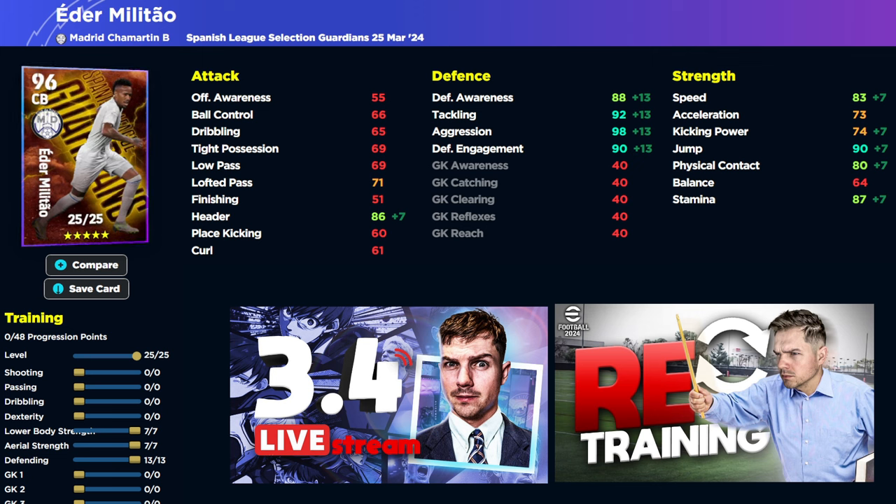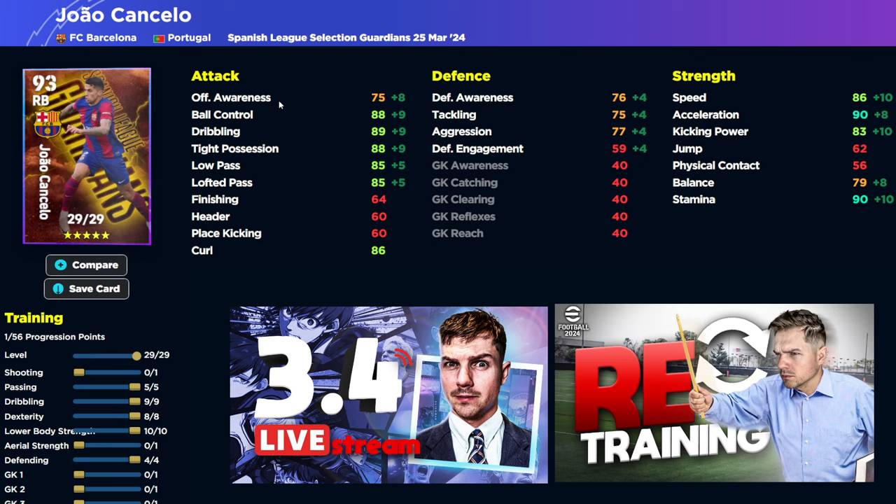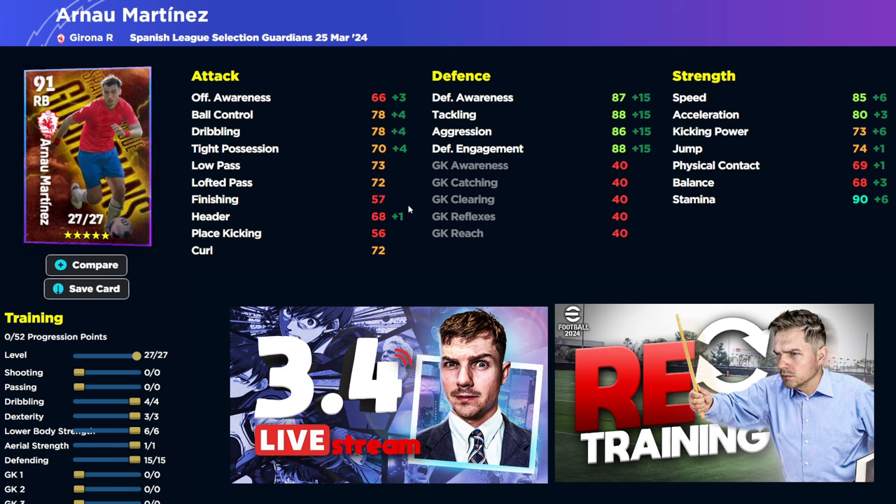So you have the builds there as well. On most of my builds going forward, I'm obviously going to be taking in the manager and the manager booster and the booster of the players. The manager boosts essentially add two to any stat, if not three for Pep. Militao's going to have all very high defensive stats including max aggression and 85 speed. You're going to have João Cancelo here as well — 86 speed, 90 acceleration, and 90 stamina. You also have Arnaud Martinez — these guys are not really upper tier but can be fun to play with. The build is always down on the left side: four into dribbling, three into dex, six into lower body, one into area strength, and 15 into defending.